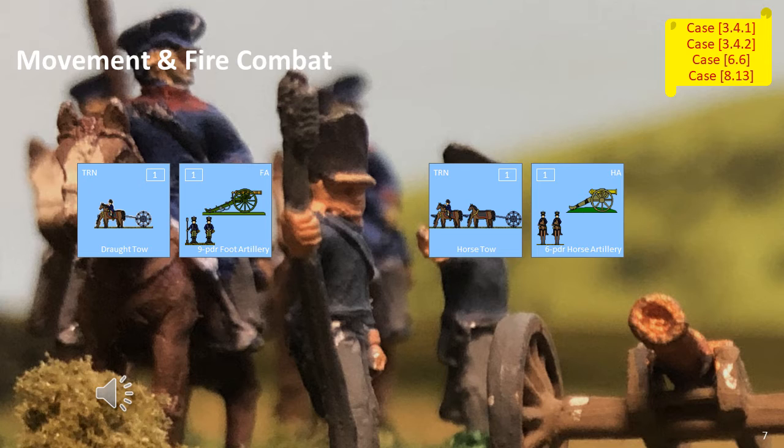Artillery — that is, both horse artillery and foot artillery — which has recoiled cannot conduct fire combat in the following fire combat phase. Thus, if it recoiled in its own player turn, it cannot fire in the subsequent non-phasing fire combat phase. If the recoil occurred in the non-phasing player turn, it cannot fire in the following phasing fire combat phase, which means there are no further restrictions on moving it around, because you can't fire anyway.